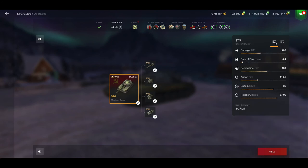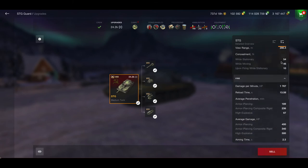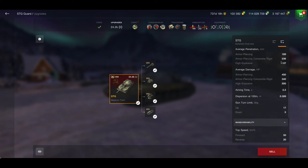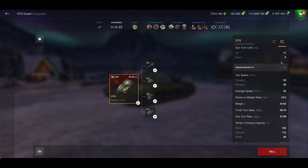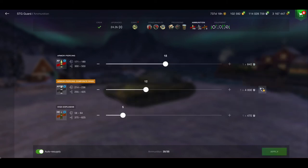The damage is pretty average, the rate of fire is a bit in there, the penetration is pretty average, and the armor is just below average. Speed is above average, it's got almost 1500 hit points, pretty good frontal armor on the turret but that's about it. View range is not too bad, concealment is as you'd expect from a medium. DPM is 1767, reload time is 13 seconds, and the armor piercing APCR is 189 because I've got calibrated shells. Decent damage — 400 on your standard ammunition. Pretty decent aim time, however it has absolutely no good depression — 5 degrees.